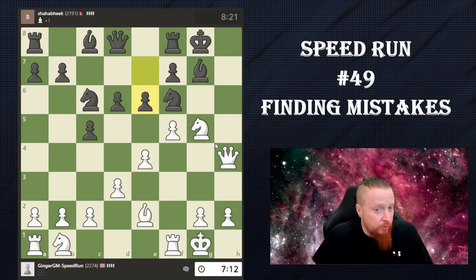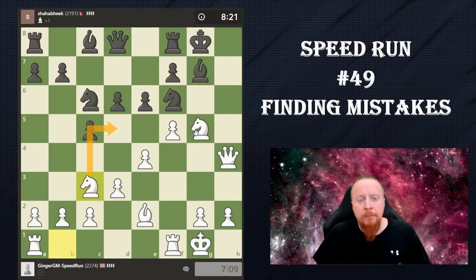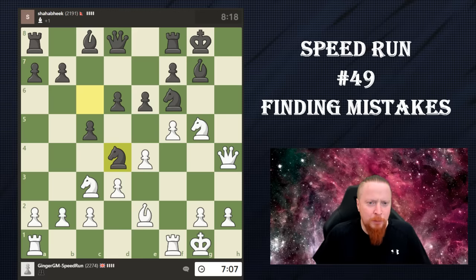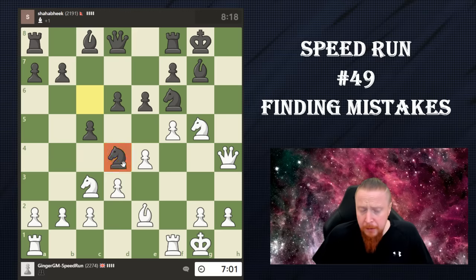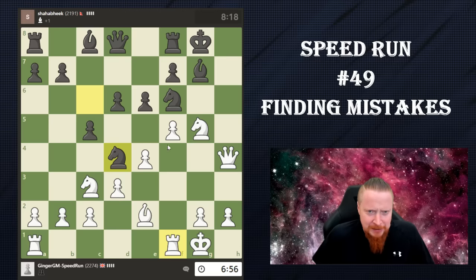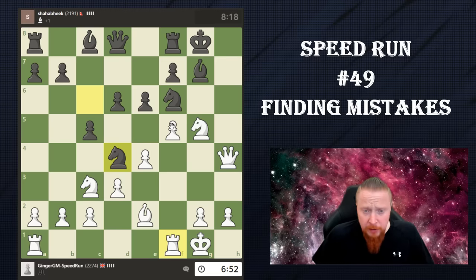That looks alright for him. G4 is not crazy here as well, but surely bringing in more reinforcements — it's the kind of move you can just play. My opponent has brought in his own reinforcement, which is a good move because it stops my rook lift. Maybe now I'm kind of regretting this one. Very interesting position, not entirely clear.